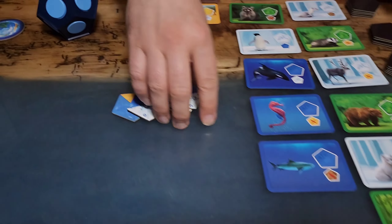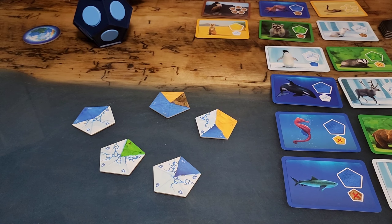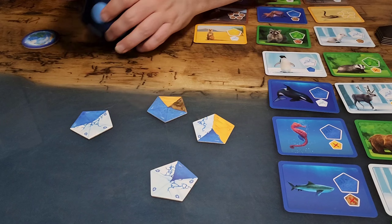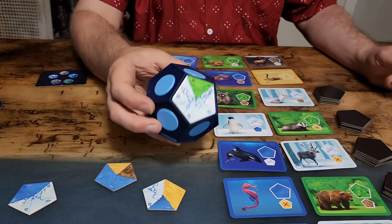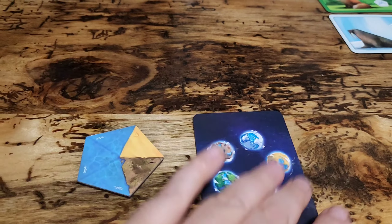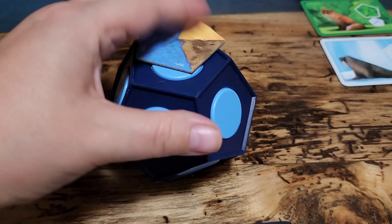For each round you'll flip over the stack of five terrain tiles. The first person gets to choose which terrain tile they want first, then the second person gets to choose. The players can put the terrain on their planet any way that they want. When you pick tiles you'll want to keep in mind your preferred terrain or whatever habitats are coming up so that you can recruit the animals that you want to win.